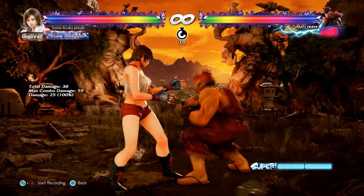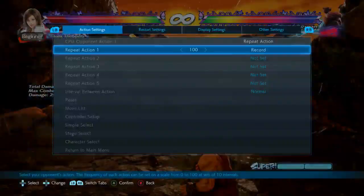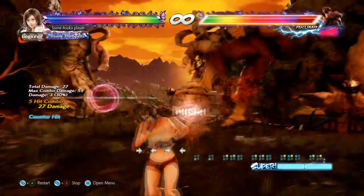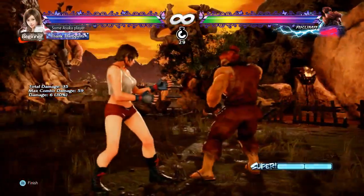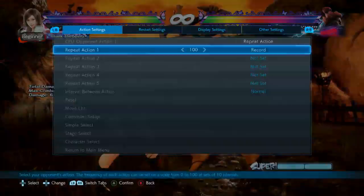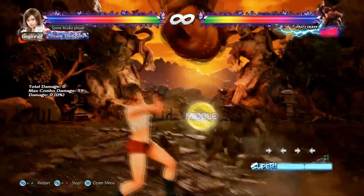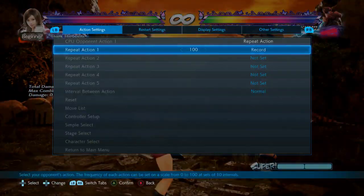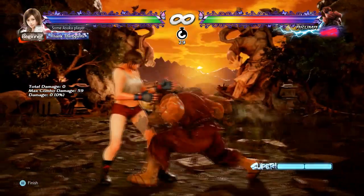Standing 3 beats everything from demon flip 3 (the light version) for a full combo. However, if he does demon flip 4 she will end up behind him — she's safe but you don't get any punish. So standing 3 only covers demon flip 3 completely.